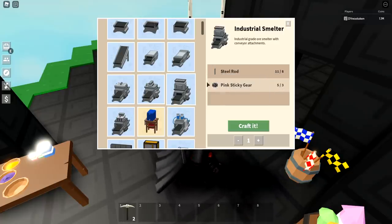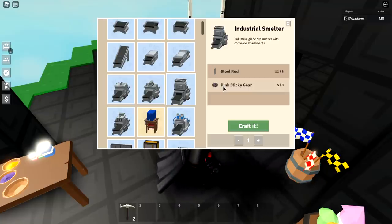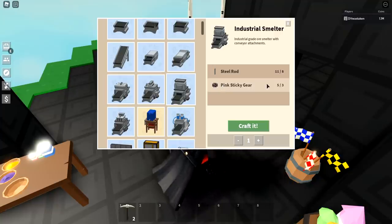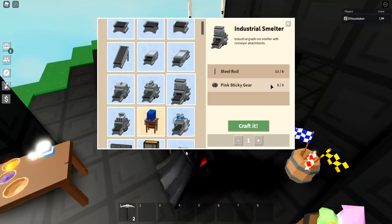The industrial smelter, on the other hand, I would not bother grinding for — just buy it. It's really hard to find pink sticky gears; you need three of them. You need to spawn pink slimes by killing a bunch of regular slimes, which takes forever, and there's no guarantee the pink slime will drop a gear. It's going to take you about three hours to get your own industrial smelter. Just go buy your smelters.